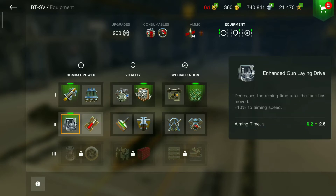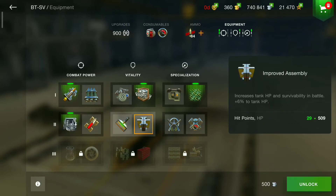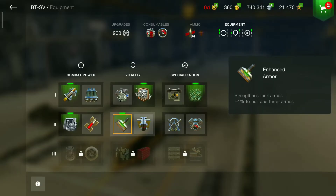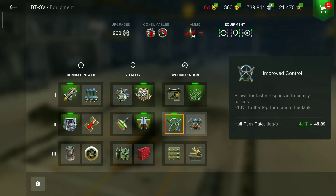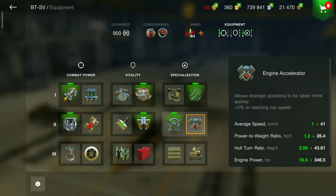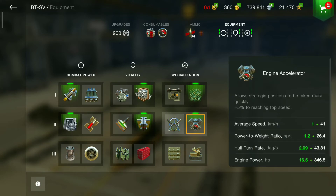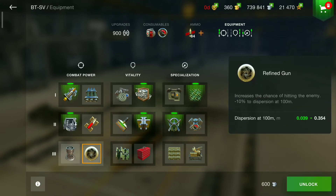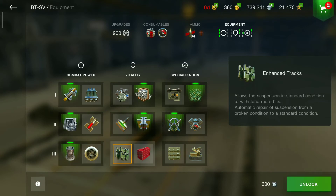Faster aiming is good for this tank, I think. Plus HP or plus armor — let's try HP. And since I have a lot of money, improved control, top turn rate for the tank, or faster velocity — reaching top speed. More chance to hit the enemy, or better aim while moving — that's the better option.